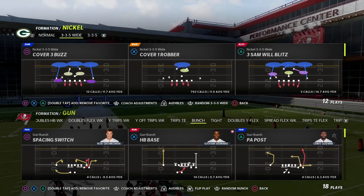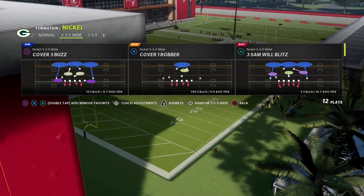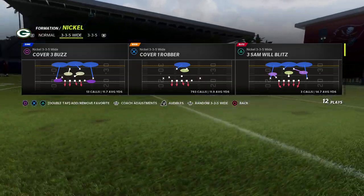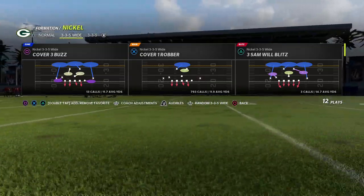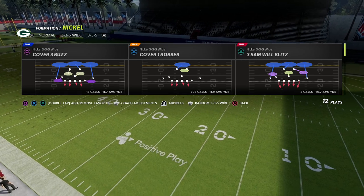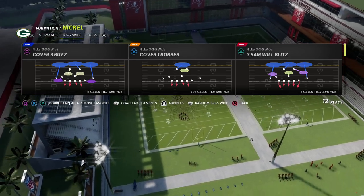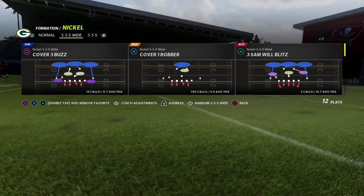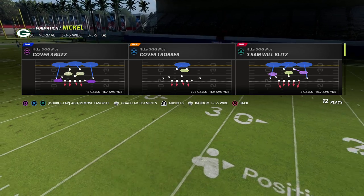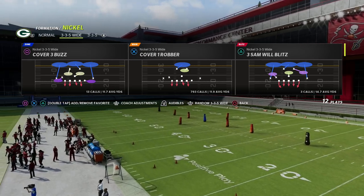There's actually a four-man blitz that you might not have known about that I wanted to break down in this video. If you want to learn my entire Nickel 335 Wide defense, we've got a huge ebook on our Patreon with about three hours of content breaking down how the defense is run and how to use it to stop the best offenses like compression bunch, bunch tied, trips spread, trip stud, and all that stuff. The link is in the description.